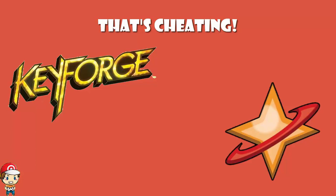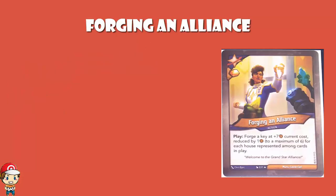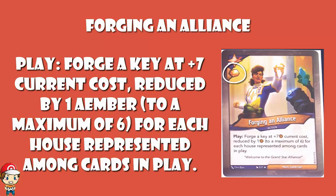We've got a key cheating card here which is looking really ridiculously good. Let's start with that one, shall we? So what we have here is Forging an Alliance. It gives you an amber bonus, it's an action card, and it reads: Forge a Key at plus 7 current cost, reduced by 1 to a maximum of 6, for each house represented among cards in play.